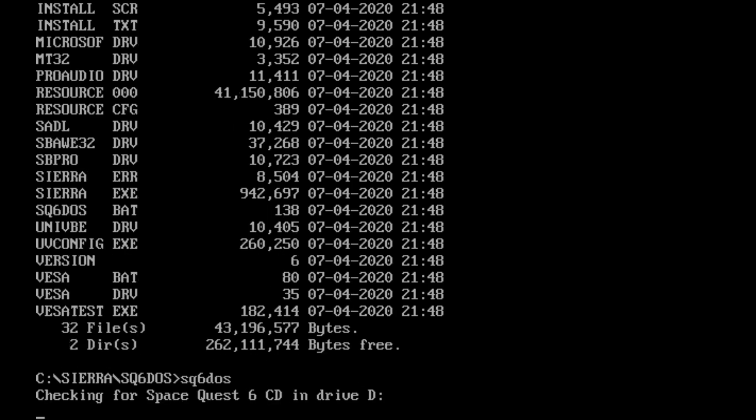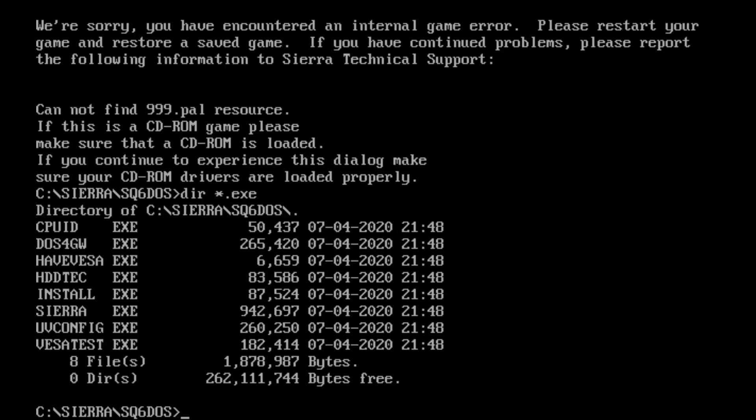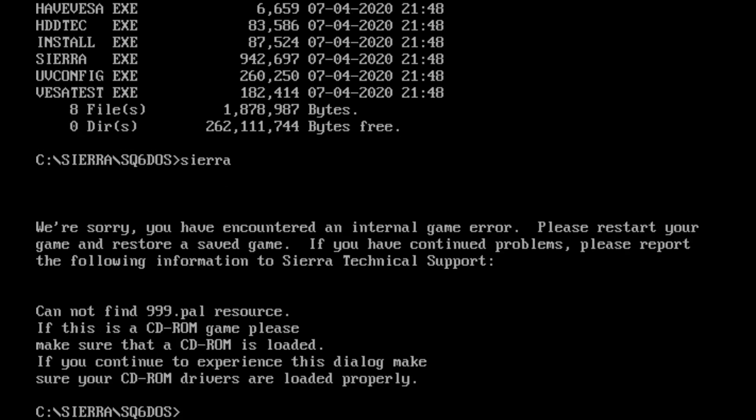Let's just get into the game and... oh, shit. Can't find 999.pal resource. Hang on, maybe the batch file is broken. Let's just try the exe. Nope, still 999.pal resource, can't find that.